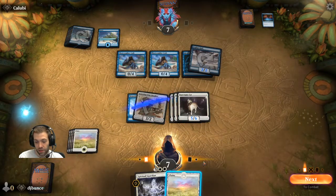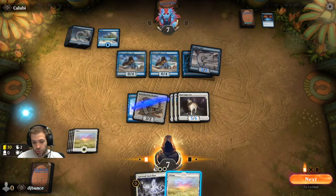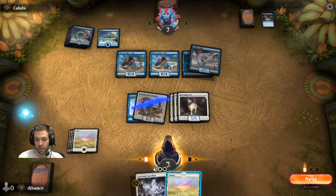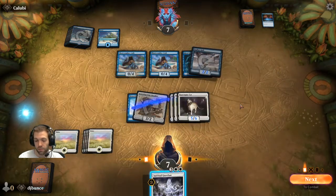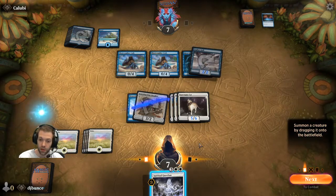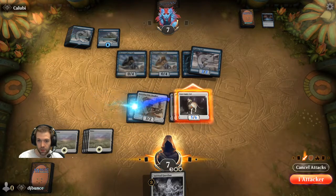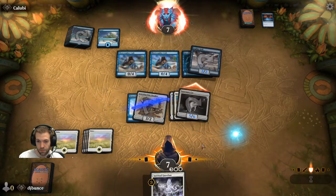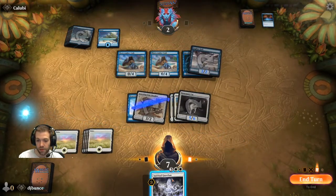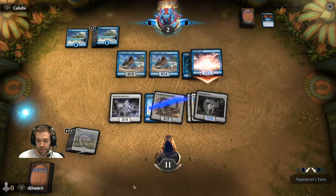The phases of a turn are visible at the bottom of the screen. The beginning step is where you untap your lands and draw a card. You're then in your main phase one — your pre-combat main phase — where you can play cards, creatures, and spells. When you're ready you go to the combat step, where you attack and block. After combat you move to your post-combat main phase — main two — where you can cast more creatures and spells, and then it moves to the end of the turn automatically.